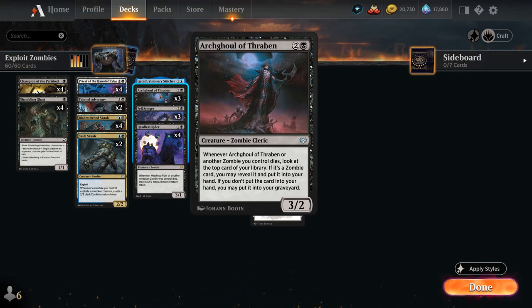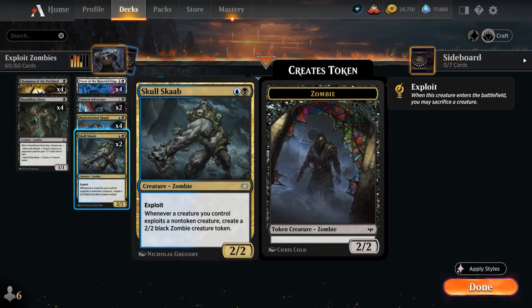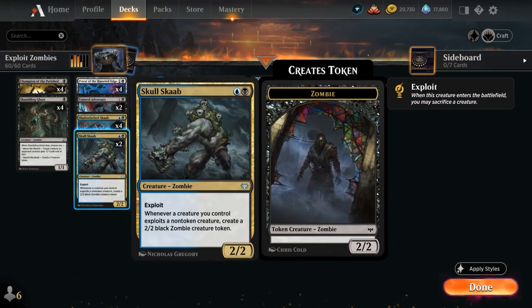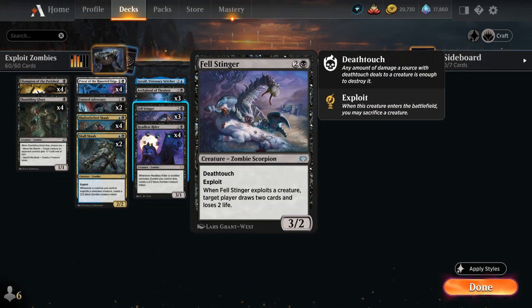Looking at the exploit creatures: at two mana we have two copies of Skullscab, a 2/2 with exploit. Whenever a creature we control exploits a non-token creature, create a 2/2 black zombie token. We can even sacrifice the Skullscab to itself, which will still make a zombie token and potentially trigger Headless Rider and Archghoul. Then turn 2 Skullscab curves nicely into a turn 3 Felstinger, the 3/2 zombie scorpion with deathtouch and exploit. When Felstinger exploits a creature, target player draws two cards and loses two life — mostly for card advantage, but can occasionally finish off an opponent.